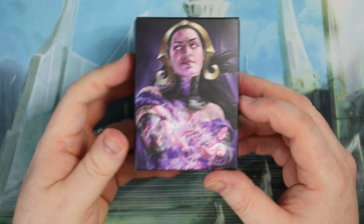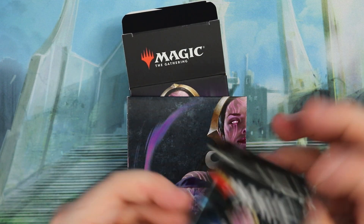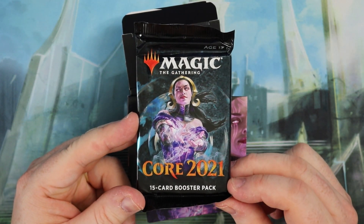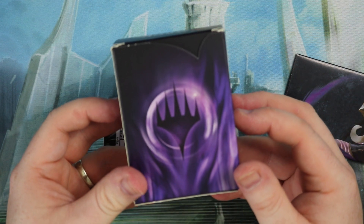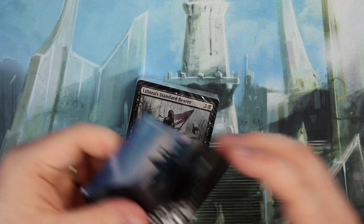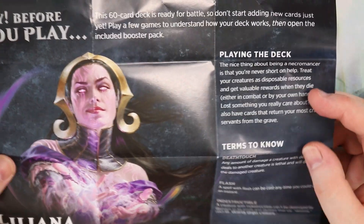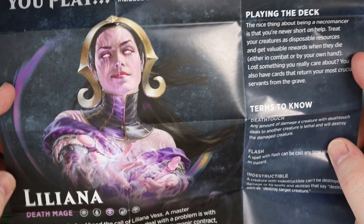This is the deck box you get — just a little bit of plastic with a nice picture of Liliana on there. You will get a guide in these as well, and you get a Core Set 2021 booster that we'll open at the end. The guide gives a little write-up about the deck, playing the deck, and terms to know like Death Touch, Flash, and Indestructible in this deck.